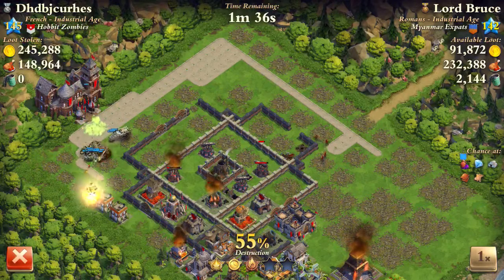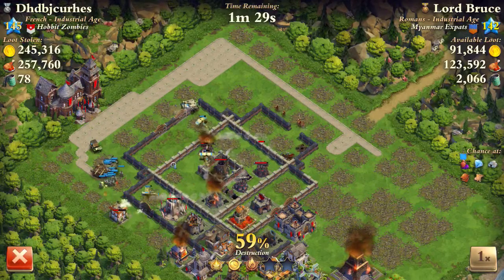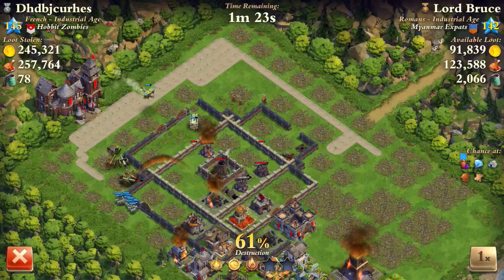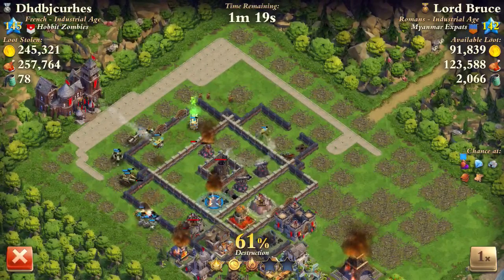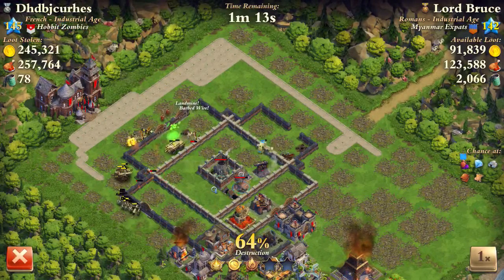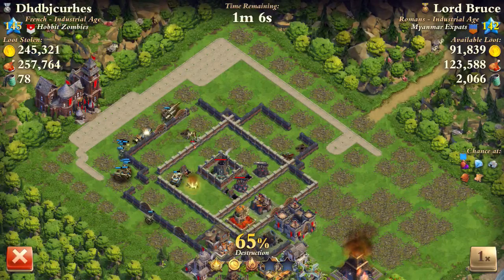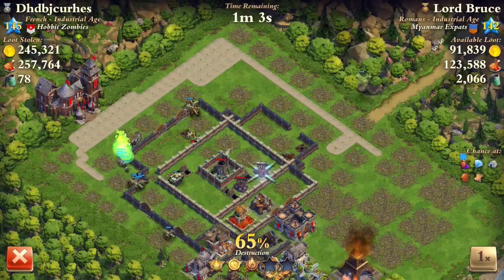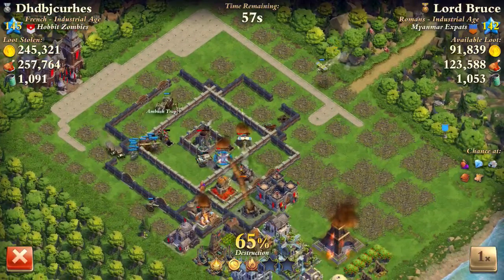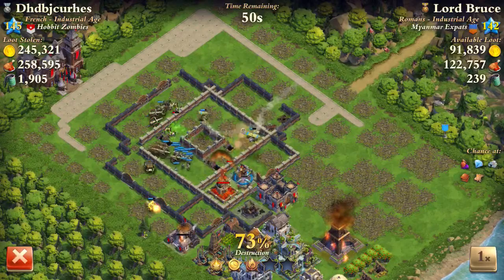Right now I think my tank starts to mess up — it starts to go to a different path. This is why I chose this particular video. I am trying to salvage from this position. Normally when I know that my troops are spread, I will rally to a wall between the troops, hoping to rejoin them. But this time it doesn't work, because the troops are separated by two layers of wall. As a consequence, my tank gets destroyed.